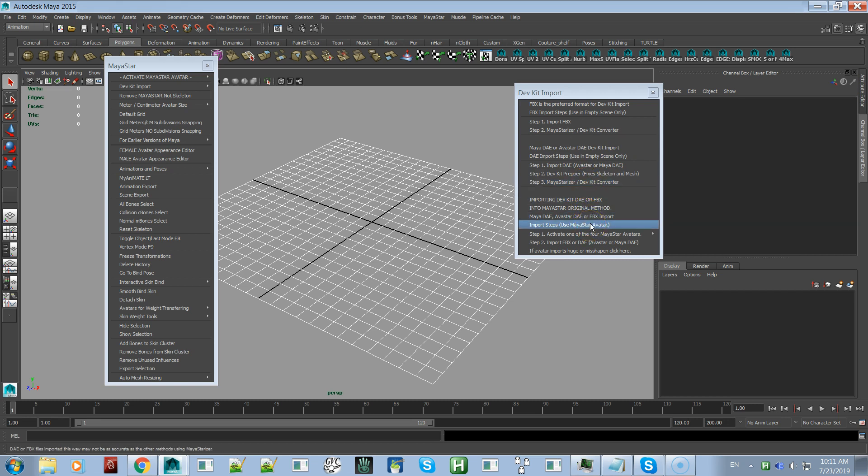After fixing any issues, you run the MayaStarizer. The third method is where you activate one of the four MayaStar avatars first, then import the FBX or DAE. If there's still a problem, there's a tool that functions basically the same as the Dev Kit Prepper — it fixes skeleton and mesh issues for the vast majority of problems you'll run into.